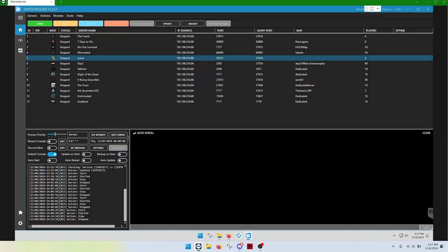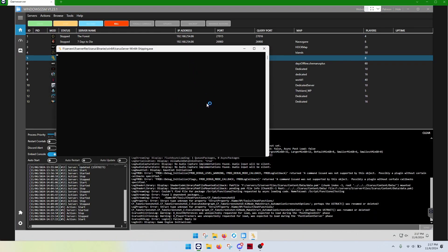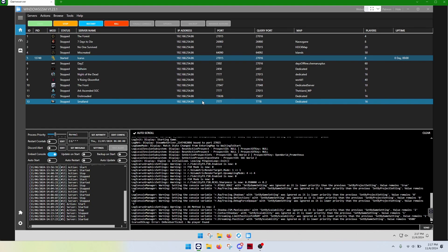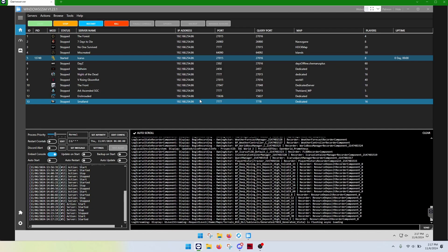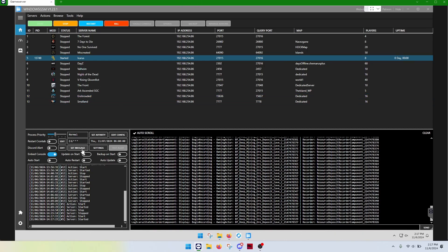We're simply going to start our server up. Most of these Windows GSM servers are really easy to use, especially if you're just trying to run a server for you and a couple of friends on an old computer. The major drawback is two different things: not all of the features work for every server — that's the nature of the different server types. You may not be able to set automatic backups to every 15 minutes, or the embed console may not work. Generally, it's not something super game-ending.